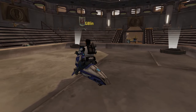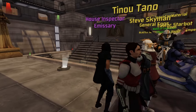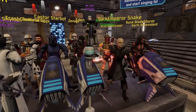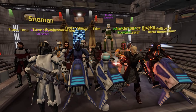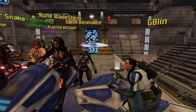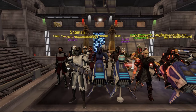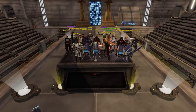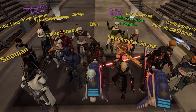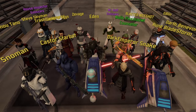Gatelyn — I hope I'm pronouncing that right. We've got the House Inspector! Zavage or Savage is here, we've got General Eggs, Dark Emperor's Snake is here, Blaster's here — good to see Blaster. We've got Darth Benevolent. I think there were two or three other people but for some reason they don't show up on my screen — I think that's a bug on my end. Maybe if we teleport again or exit the minigame, that'll fix. Let's see if we can get an overall view here — actually that's a very nice view. Very beautiful.